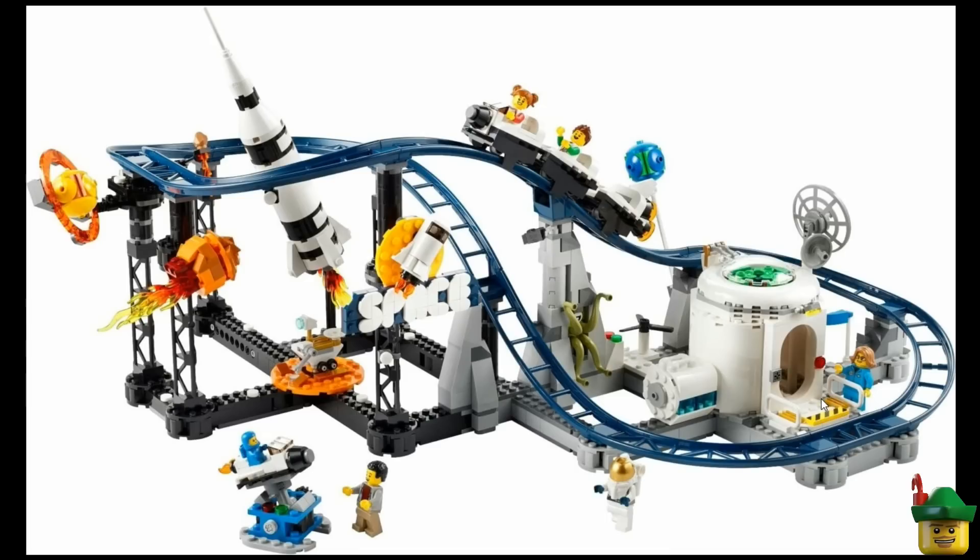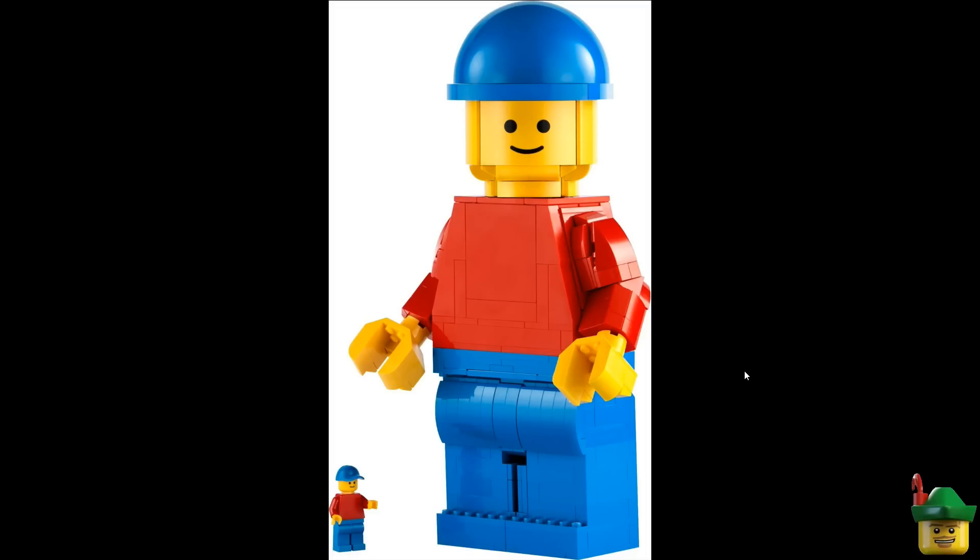In this release there's also set 40649, the scaled-up minifigure, which looks very much like my 3D-printed Robin. Rather than my seven-part version, this is 654 pieces but makes more sense being entirely brick-built. It has lots of opportunities for customisation, though it'll be hard to customise the face. That's 45 pounds or 50 euros/dollars, so probably not one for me given that I've already got Big Robin.